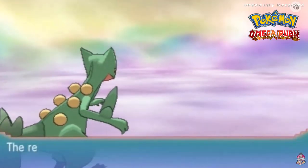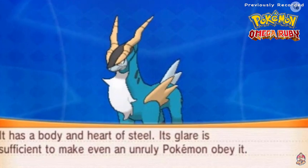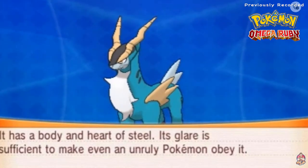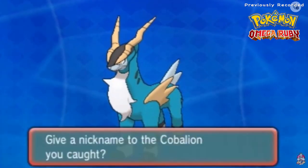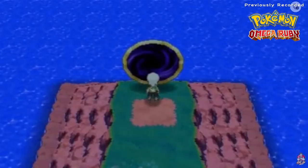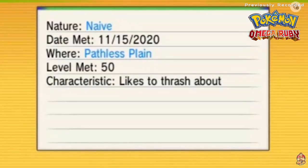Ladies and gentlemen, we caught Cobalion! The Unova Iron Will Pokémon — both Steel and Fighting type, six eleven, five hundred fifty-one pounds of iron will. Its body and heart of steel means its glare is sufficient to make even an unruly Pokémon obey. It has the ability Justified, which boosts Attack when hit by a Dark-type move. Its moves include Retaliate, Iron Head, Secret Sword, and Swords Dance.